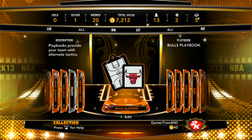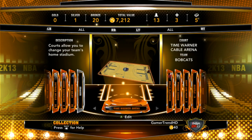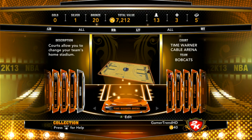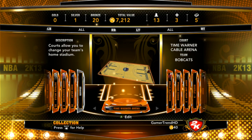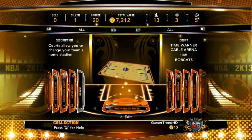You're also required to have one playbook — I have the Chicago Bulls playbook. And you're required to have one stadium — I have the Time Warner Cable Arena, the Charlotte Bobcats arena.